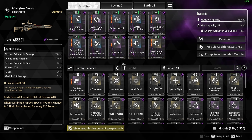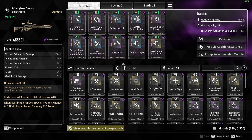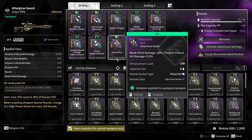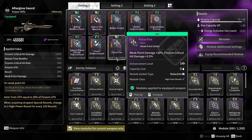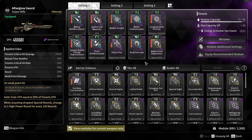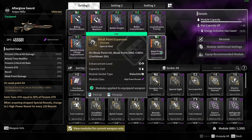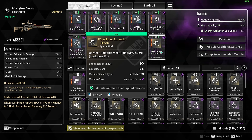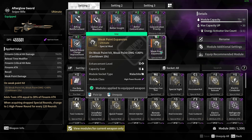On the previous weapon I showed, the Devotion, I was using Aiming, but heavy weapons don't have that. So instead we got Focus Fire. This once again boosts the Weak Point Damage that you're going to be having. And I also use Weak Point Expansion on here — when you do hit the Weak Points, you're going to be doing a lot of damage right there.